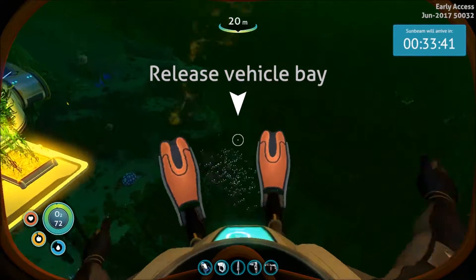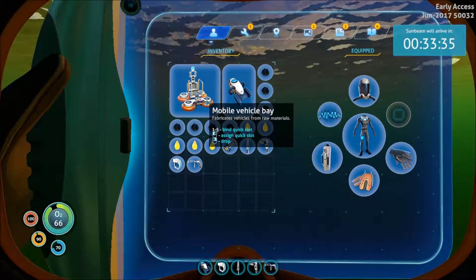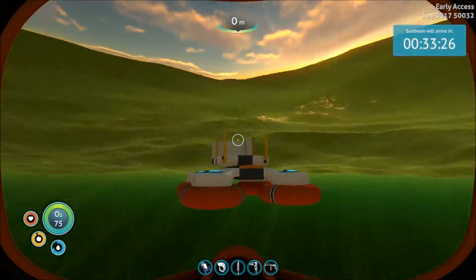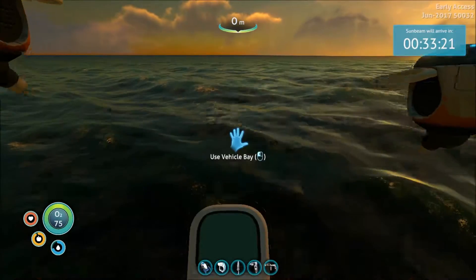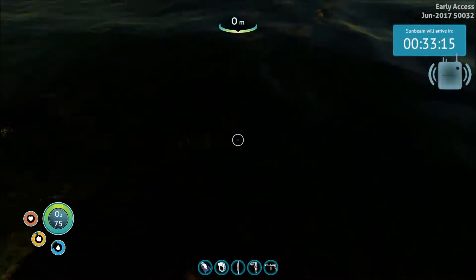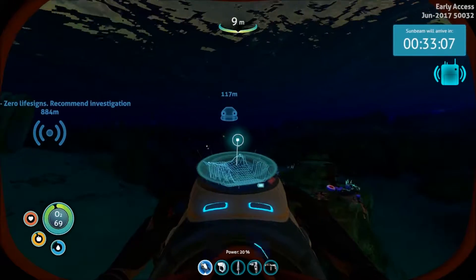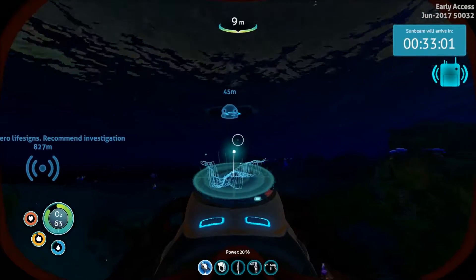Let's go deploy our mobile vehicle bay. I think it ends up pointed that way, so I'm going to put it out right about here. I don't want to drop it so I've got to do this carefully - deploy it, put that back in position one. Let's see what it's going to take to build our Seamoth: titanium ingot, another power cell, and two glass. Simple enough! We've got some signals to go pick up, so let's go grab those real quick.